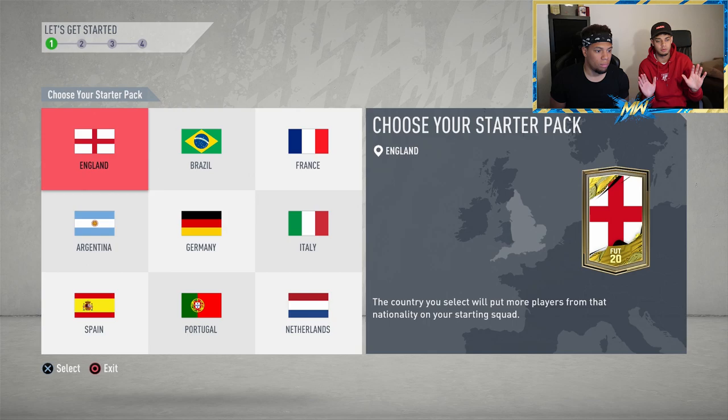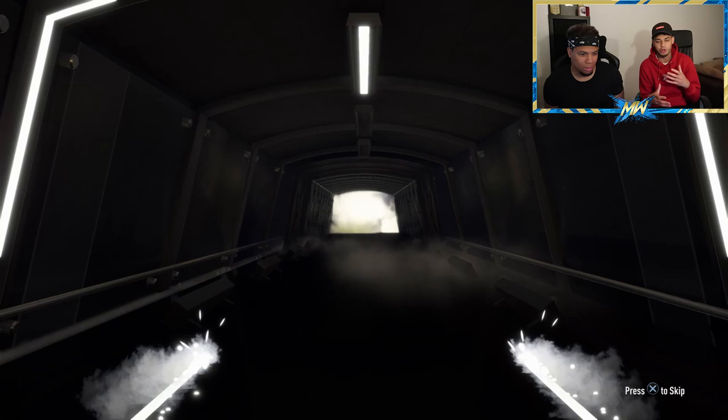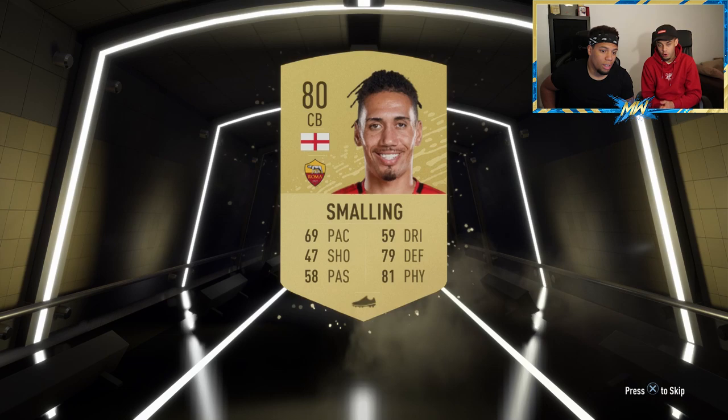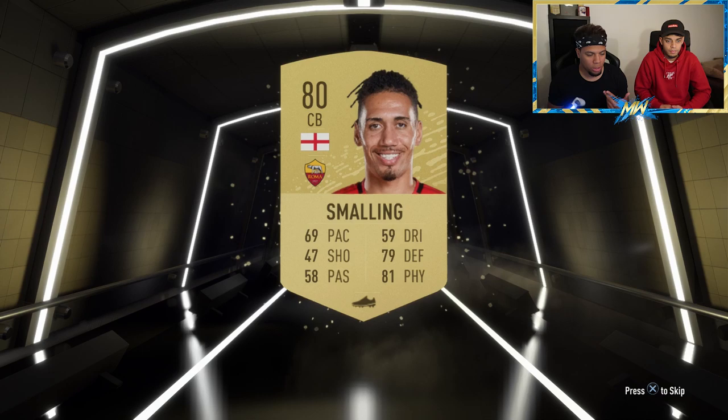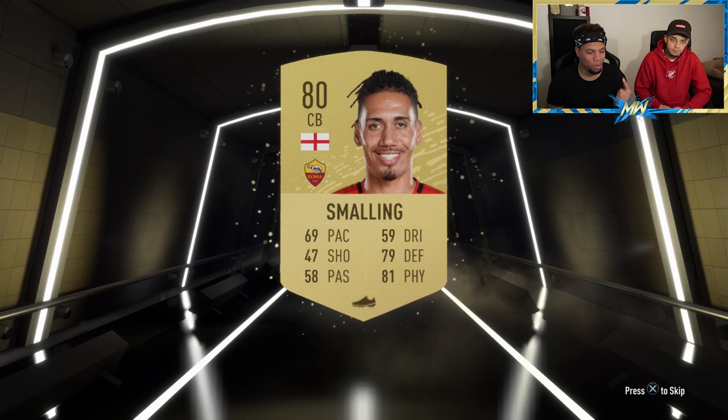Of course it's up to you — if you're from Brazil and want to go for Brazil, go for it. Hopefully you get someone good to build a team around. We got Chris Small from Roma, which isn't ideal since we were hoping for a Premier League player, but being English he does link with PL players, which is kind of why we selected this. He also looks really cool in game with the dread style.